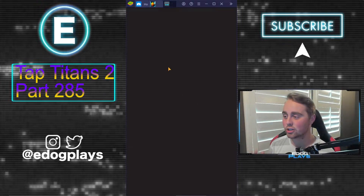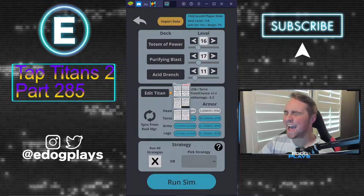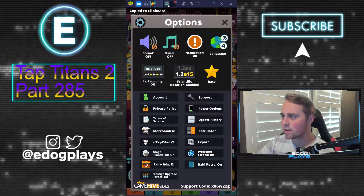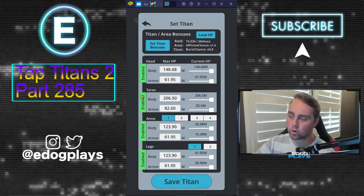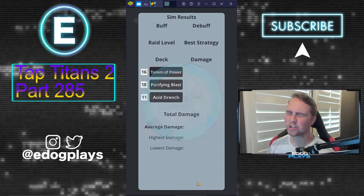With Mohaka we got burst chance plus Affliction. I'm going to pop open the rates tool — this is honestly such a good tool I use before every single raid attack just to see how much damage I'm actually going to be doing. I've got Totem Power, Purifying Blast, and Acid Drench. You go ahead and export, then import the data so it changes your levels. Now we need to set the Titan — we're doing Mohaka which is burst chance. We're going to disable the torso because we ignore torso with Mohaka.